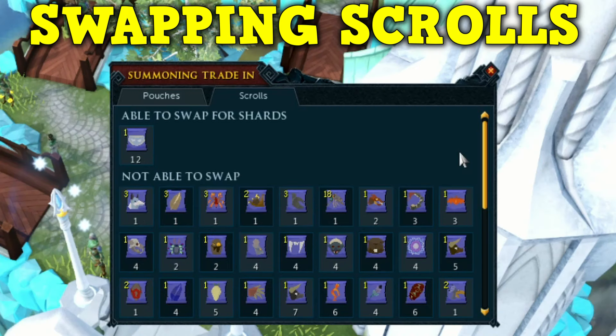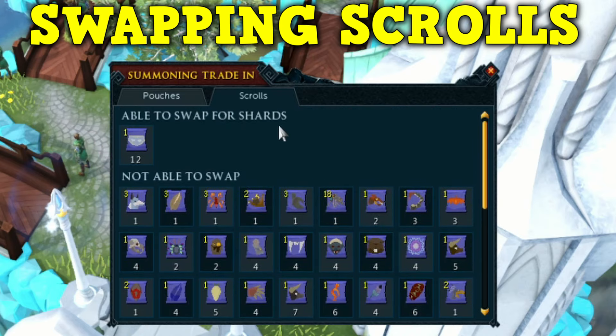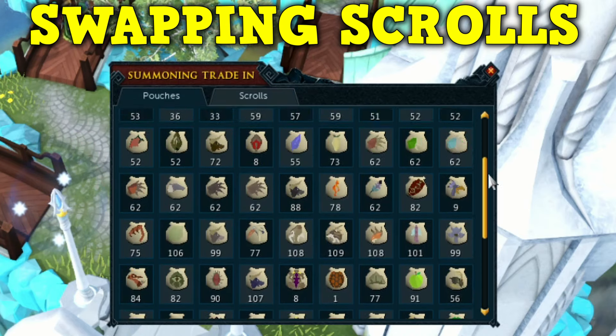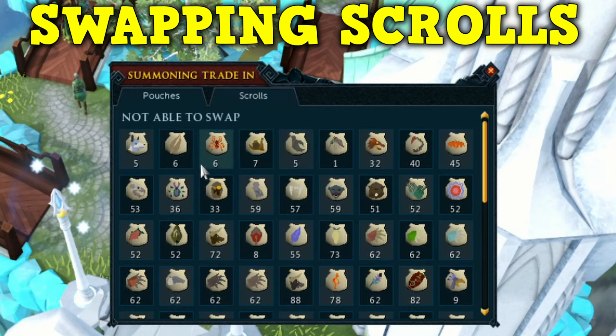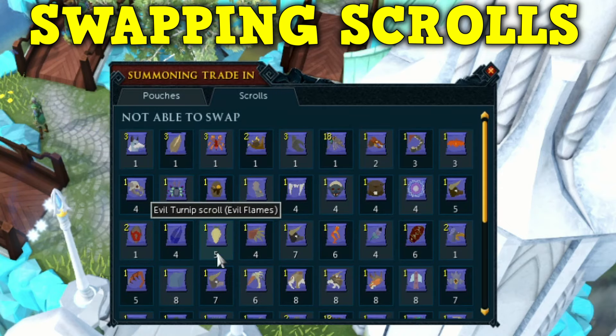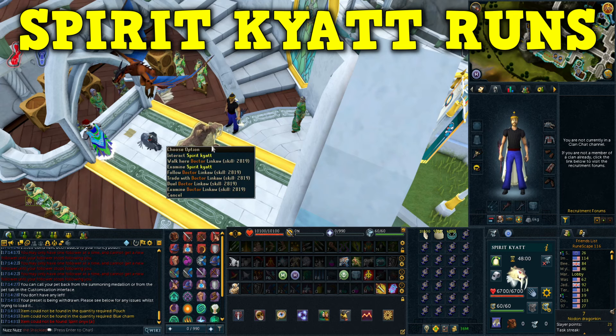However, it is extremely fast, and you can turn your scrolls back in for shards at Bagrog in Gutanoth. He will actually give you 70% of the shards required to make the pouch back, making this a great way to get GP from scrolls that won't sell in the Grand Exchange. You can also do the same for Lord Omlod in Prifddinas.